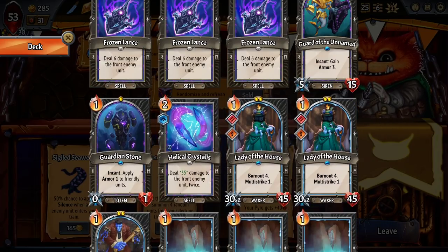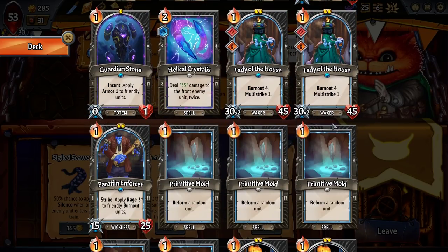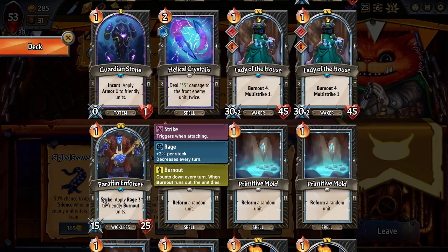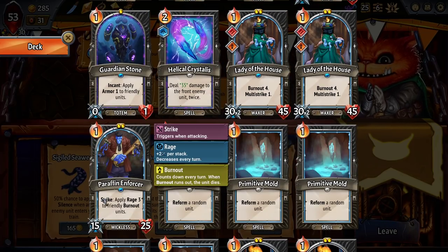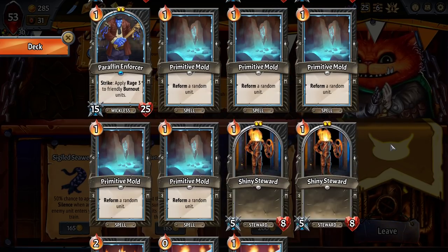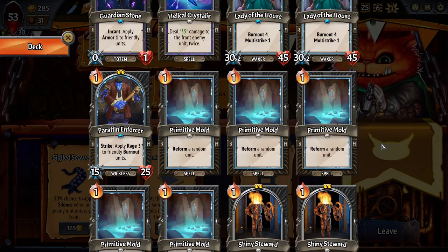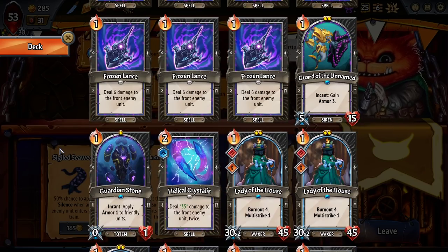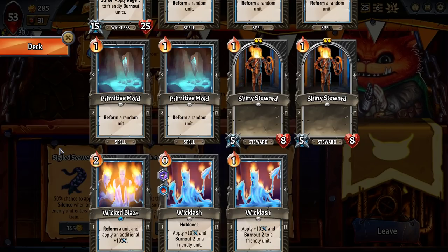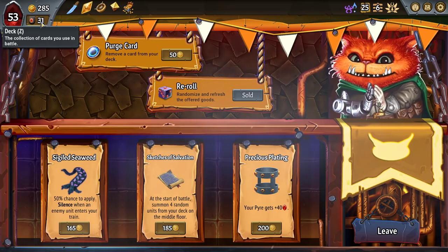Actually, if I remove the Shiny Stewards and the Guardian Stone, and the Guardian Unnamed... that's not actually that far from my ability to do. The mid-floor would immediately become Lady of the House, Lady of the House, and Paraffin Enforcer. The problem then becomes if the middle floor is the one that has its size decrease, I can't replay a Lady of the House on that floor after they die. So it'd be Sketches of Salvation on this floor, and then Purge one card.